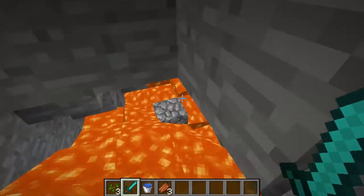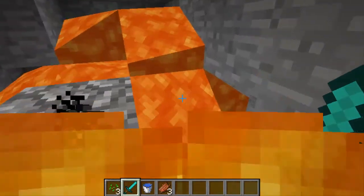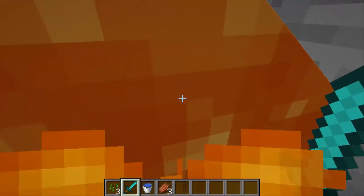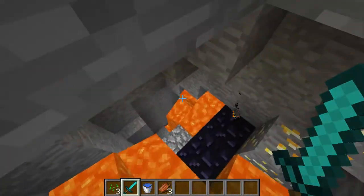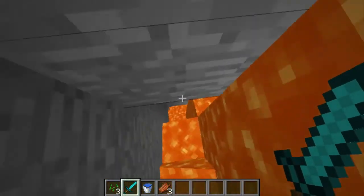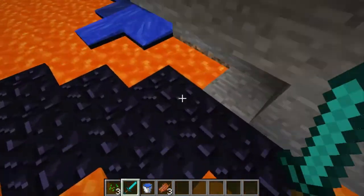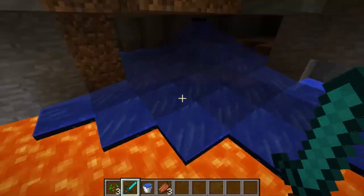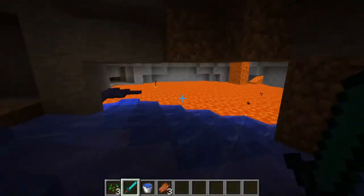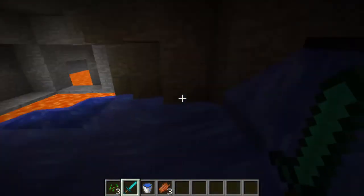I put that lava there just to light it up, because why not? Just when I was exploring this cave myself — that's where all this is coming from. But normally this whole area will be cleared and it was really easy to get down there. I just decided to use lava for lighting, and that was probably a very bad idea.